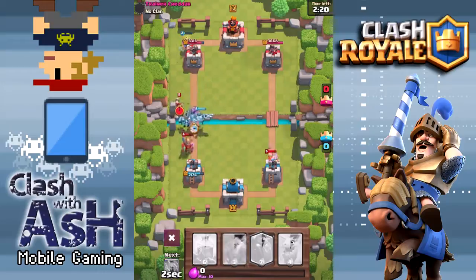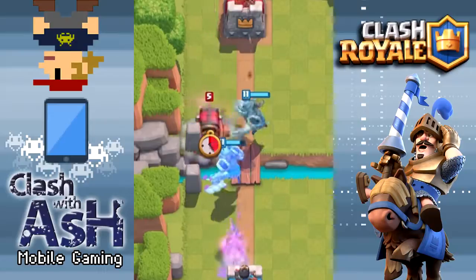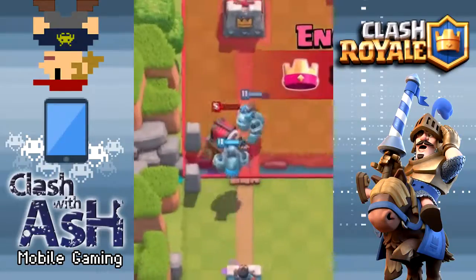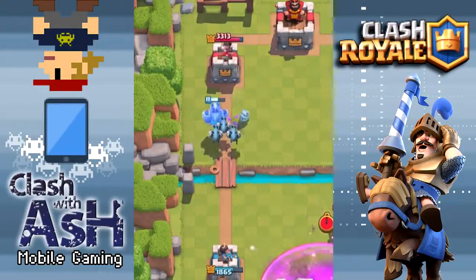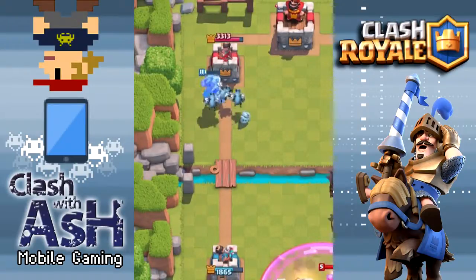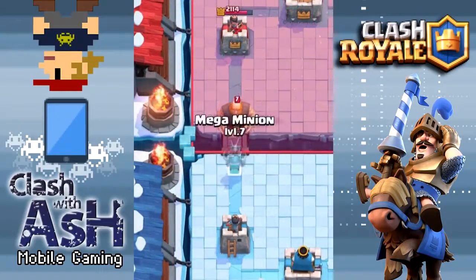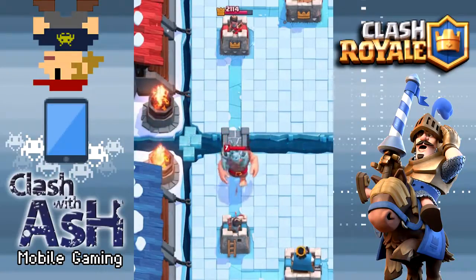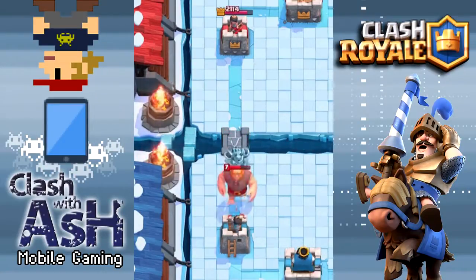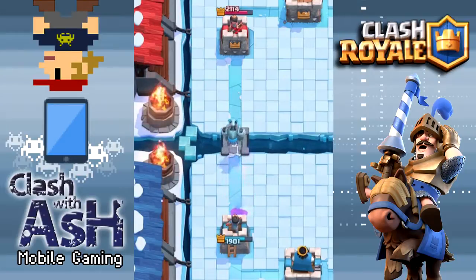It's really cool to have a tanky yet high DPS air unit that only costs three Elixir. I think it will be utilized in all kinds of different types of decks, but it definitely complements the Baby Dragon, the Minions, and the Lava Hound type deck — there's been kind of that missing piece there, and this could be it. While you watch this Mega Minion take on this giant, both level seven here, you can get a feel for how much damage he does and how many hit points he has once he engages that northern tower on the enemy side of the arena.